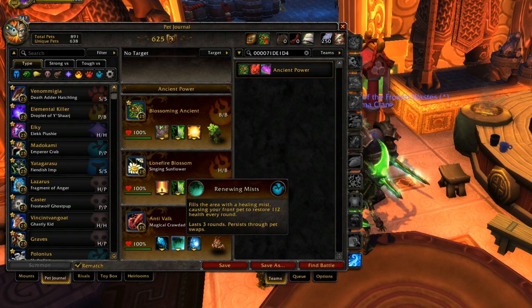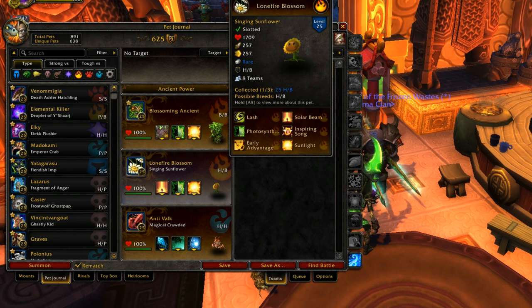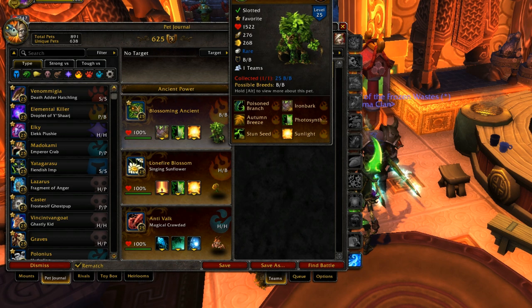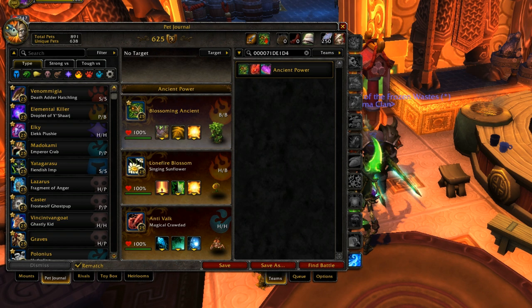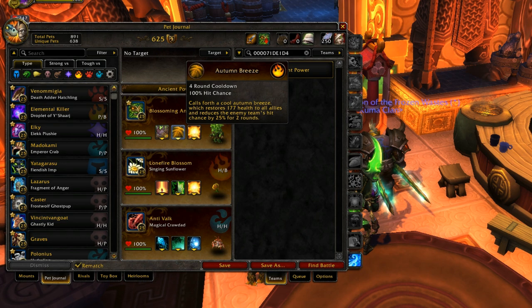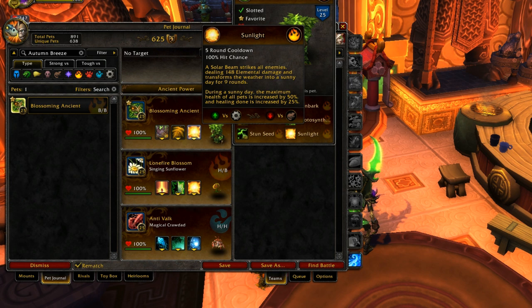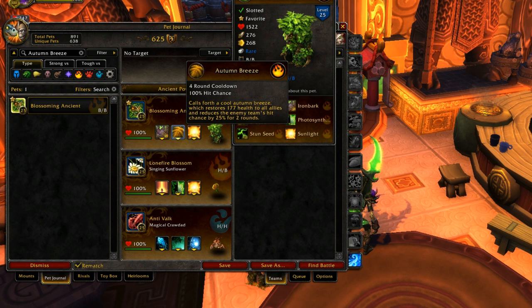The Crawdad has a lot more maneuverability — he doesn't have to be stuck in one role; you can also take Shell Shield and Snap and they both work. For the pet battle demonstration at the end of this video, I'm not going to use the cancer team. Now, Blossoming Ancient also has Autumn Breeze, which calls forth a cool autumn breeze that restores 177 health to all allies and reduces the enemy team's hit chance by 25% for two turns. Autumn Breeze is a unique ability that only the Blossoming Ancient has.